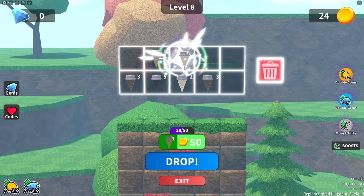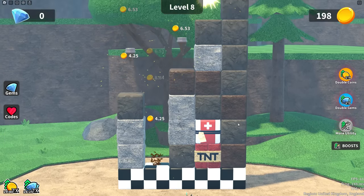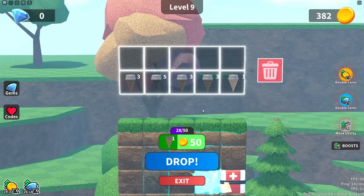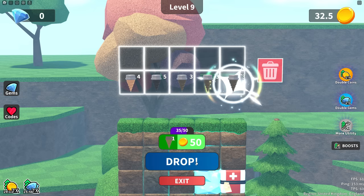Two twos — there we go, drop. They're getting really hard to break as well. What are the gems for though? There's gems — what are they for? Two twos, put them together. Two threes, two ones. That looks like an ice cream. Two twos and then drop.